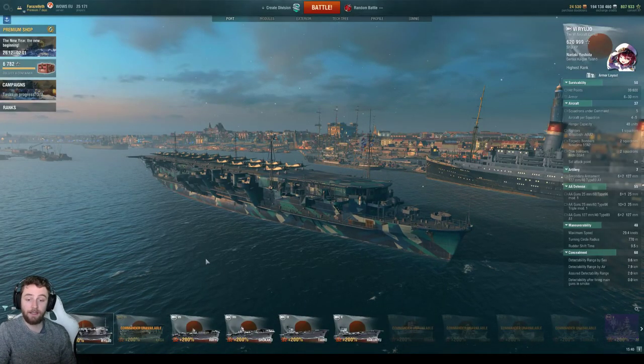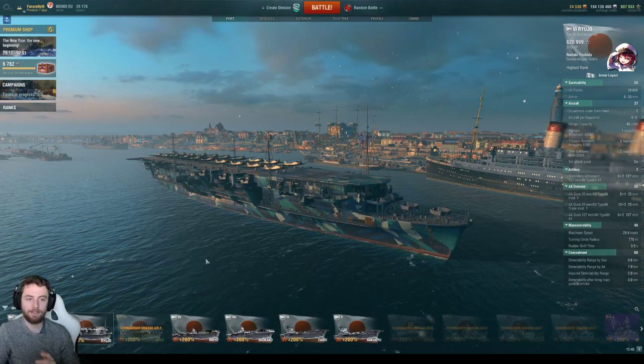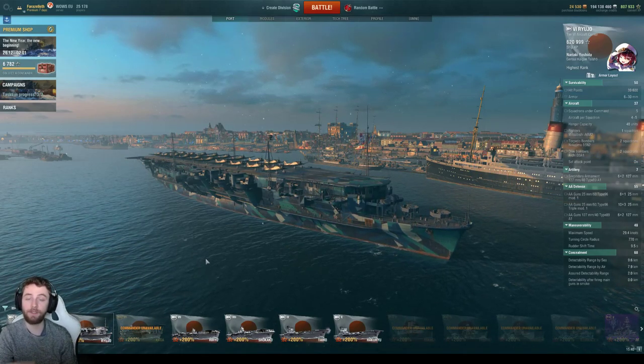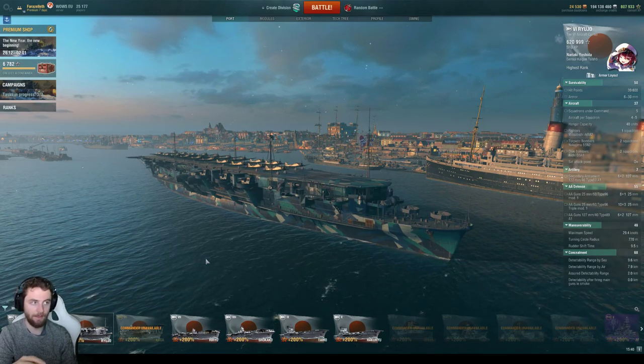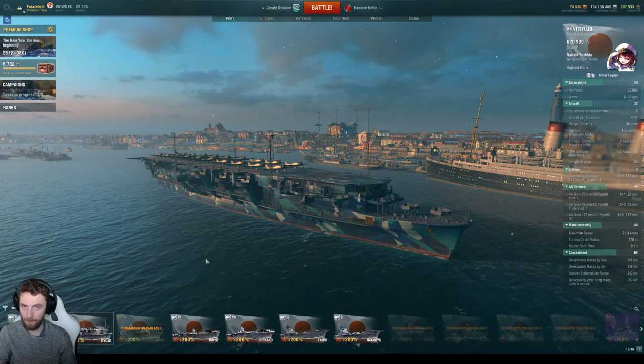If you haven't already seen the Hoshou and Zuiho games, they're already up on the playlist. Go check them out if you're interested. But today we're talking about tier six and the Ryujo. This is great because now we can use alt attacks. Congratulations if you've made it this far — the Japanese carriers have become far more flexible in how we can play and carry the game.